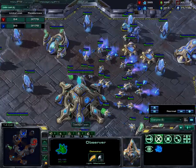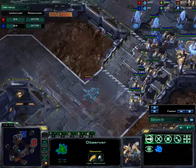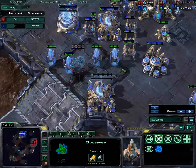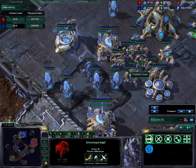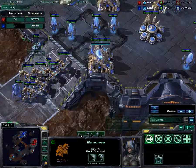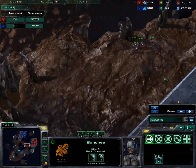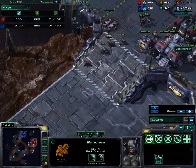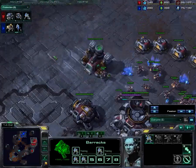I stupidly left my Probe back here, so I'm going to have to run away taking some losses. Nevertheless, I cleaned up his little army. I do lose one Immortal though. He's going to have to back off — can't quite pick off this Immortal. Hardened Shield saves it. Away goes the Banshee, although they do get two attacks total damage, so they do pretty well against Immortals. Not a lot going for my Terran opponent here — he really got kicked back.